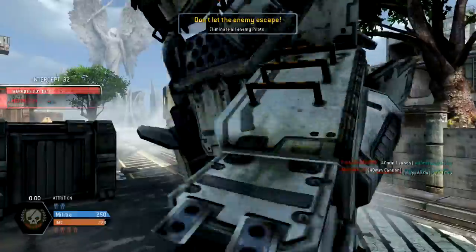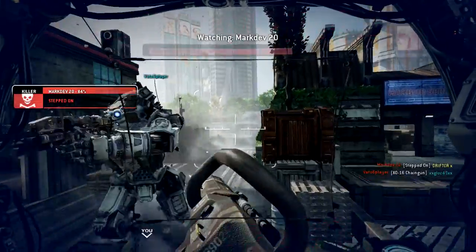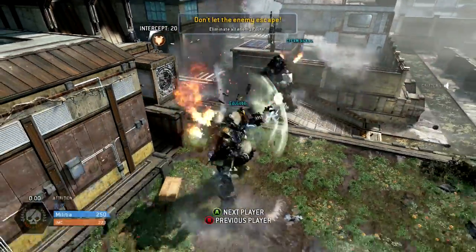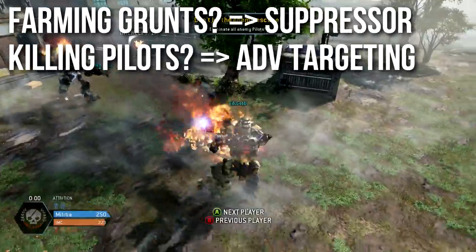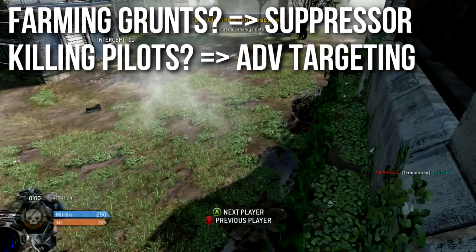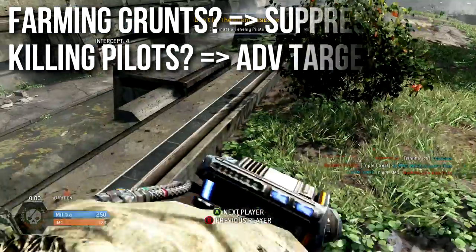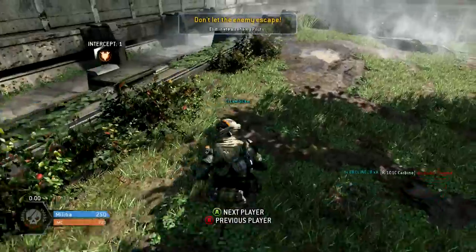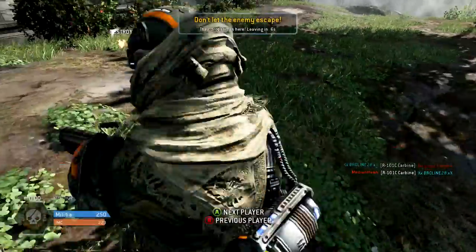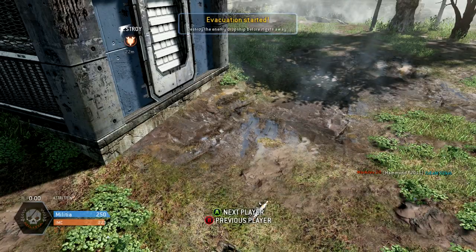When it comes to attachments, I'm going to recommend two depending on what you want to do. I don't think extended mags is very useful at all because of the fast reload time. If you want to farm grunts and specters and kill AI for attrition points without dealing with pilots, I'm going to recommend the suppressor — no penalty, excellent stealth weapon, they won't see you on the radar. I'd even run cloak with it. If you want to kill pilots, however, you're going to need advanced targeting — the slightly lesser lock-on radius is annoying, but the range and especially the faster lock-on speed is crucial. So: advanced targeting for pilots, suppressor for farming grunts. Honestly, I don't use this gun very much and much prefer assault rifles and SMGs.